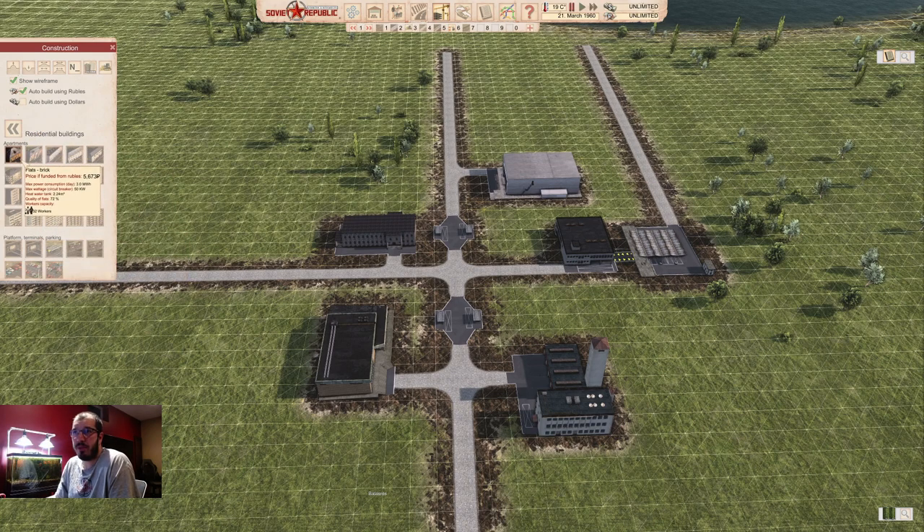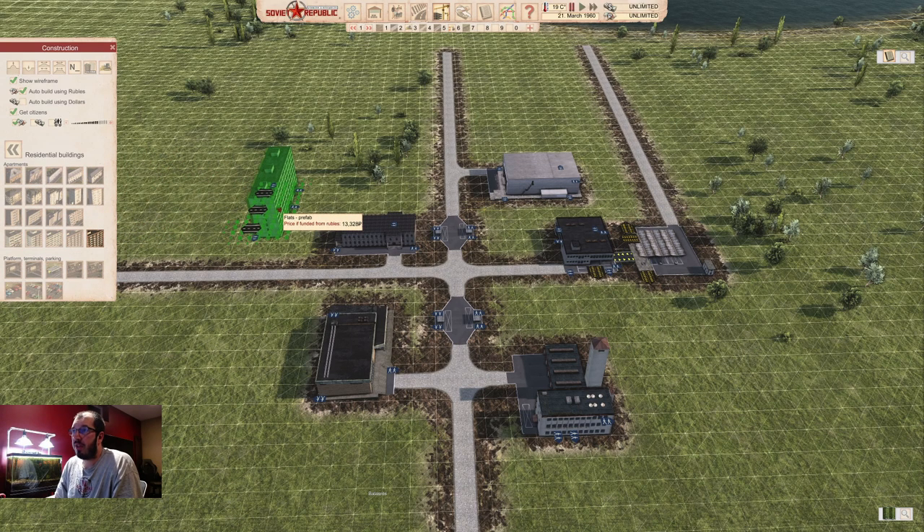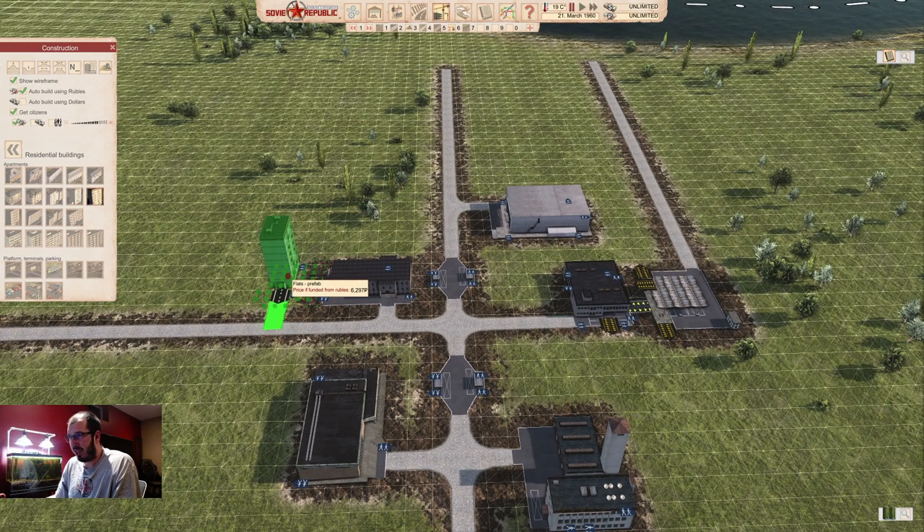If you play vanilla, for residential buildings there's no right or wrong. There's a quality of flats number, but it doesn't make a difference for your citizens yet. Just pick a building you like. The largest you can build right now is the prefab flats with 189 workers. However, the prefab with 75 workers is the biggest bang for buck on the size you build it — you can make very compact, high-density living areas with this.